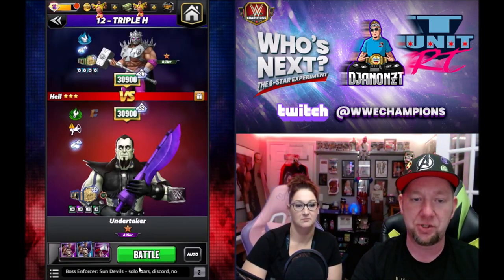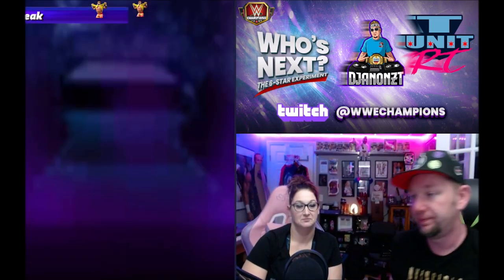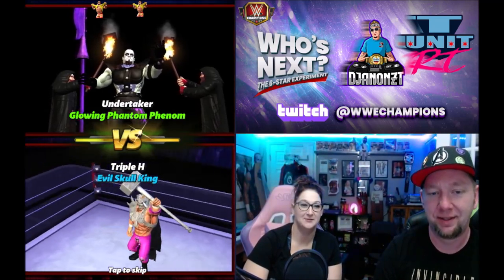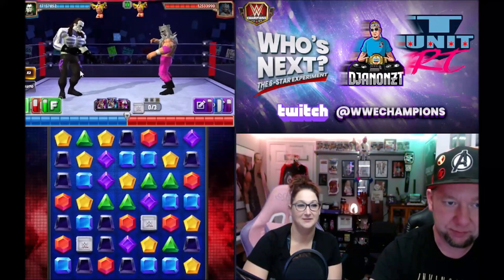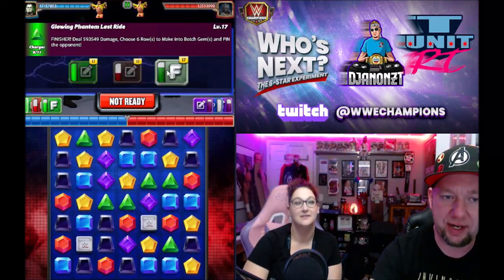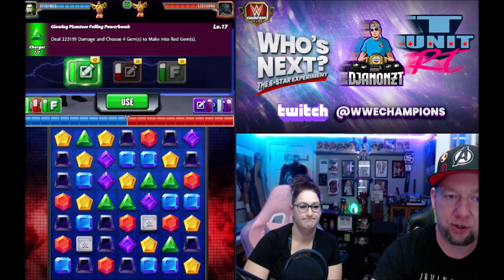We're going to get out here against Triple H and show you that it's still not really enough - sounds like it's gonna be great. That's one of the best intros in the game right there, makes you want to build him. We're going to choose red and in the process we need to clip at least two green so next turn we can hit that move.